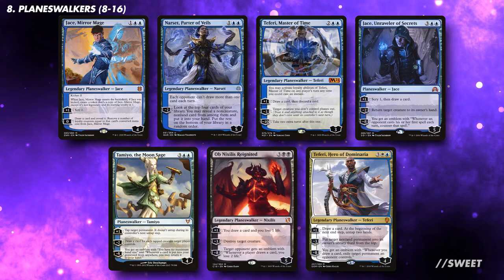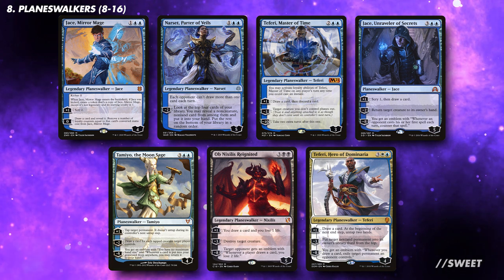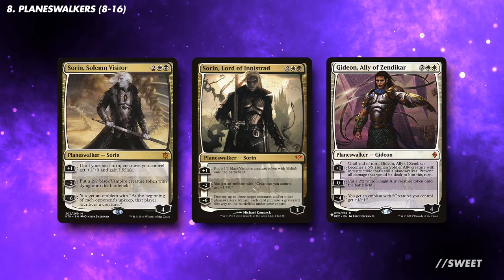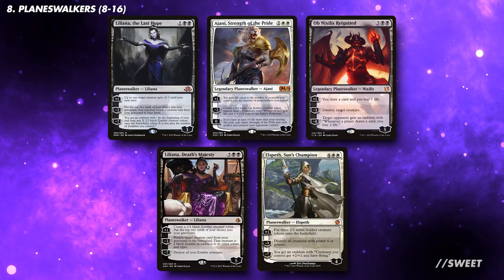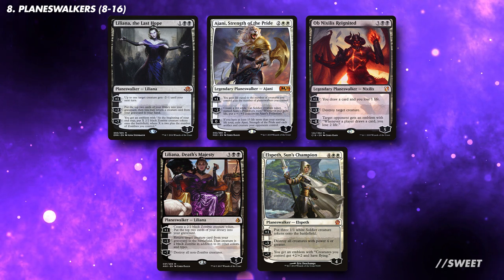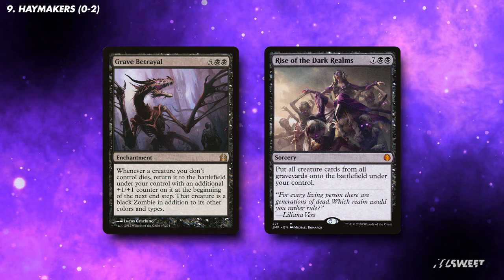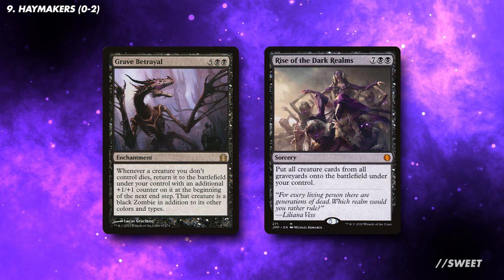The board wipes we're playing will keep our opponents' creatures at bay. To take advantage of this, I would play a large variety of planeswalkers — generally looking for ones that fit into other categories or give us utility. Planeswalkers that keep our hand filled will be very good, as will ones that buff up our tokens so we can swing through for the win, and ones that deal with threats or wipe the board entirely. In an ideal world, we want to run at least 8 planeswalkers, but you can go up to 16 if your budget allows. With all the board wipes in this deck, Grave Betrayal becomes a win condition, and Rise of the Dark Realms will take all our opponents' good work throughout the game and turn it against them for the win.